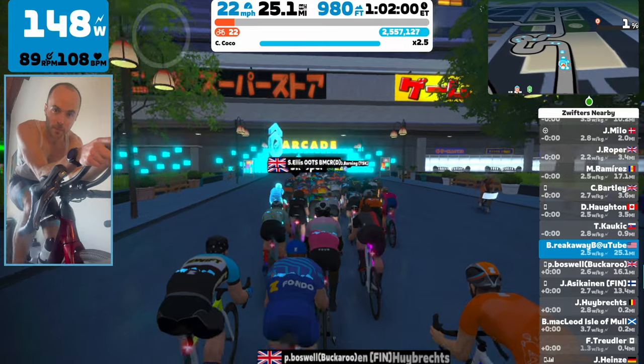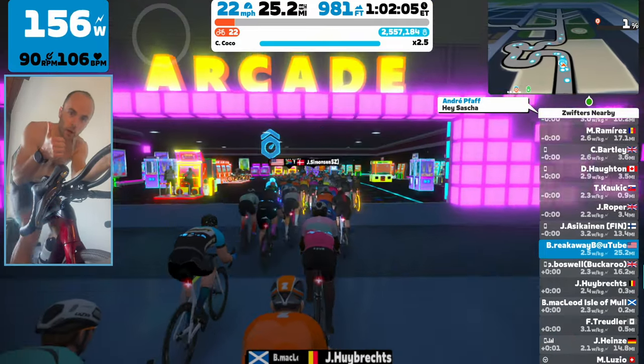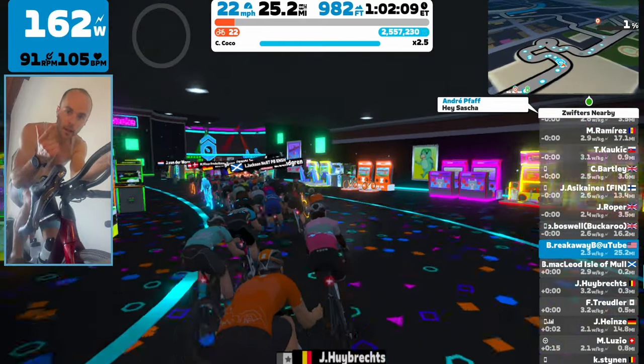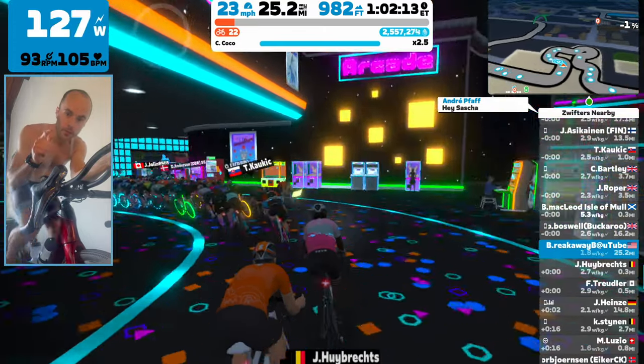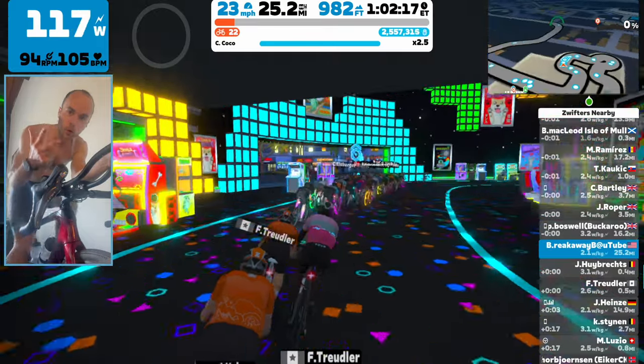Now that we're done with warp speed, let's talk about the three ways you can end your ride with the pace partner. You can turn left, right, or do a U-turn; you can go off the front or fall off the back — far enough that Zwift separates you from the pace partner. Both of these options leave you in a free ride and you can continue riding for as long as you'd like. Or you can simply end your ride.